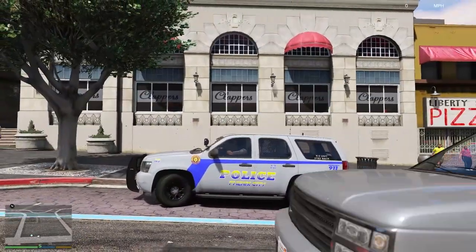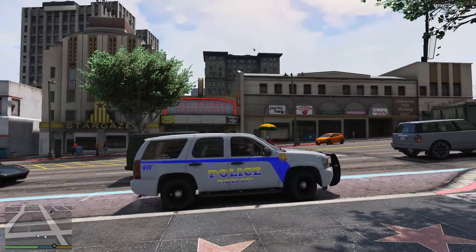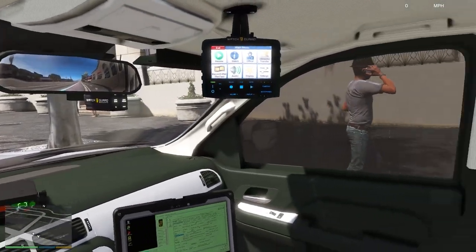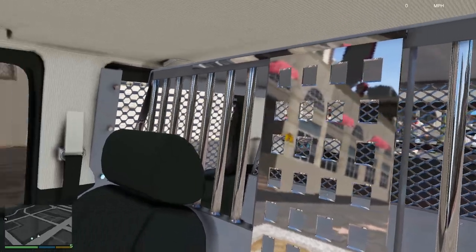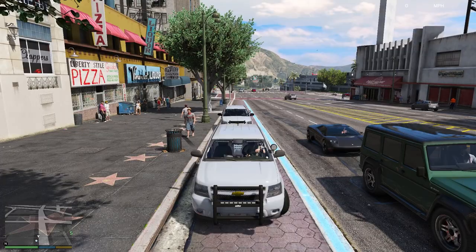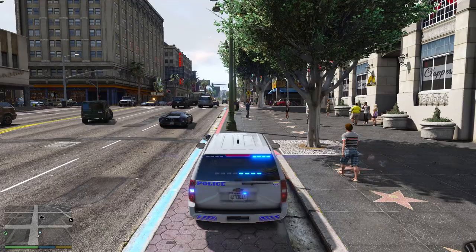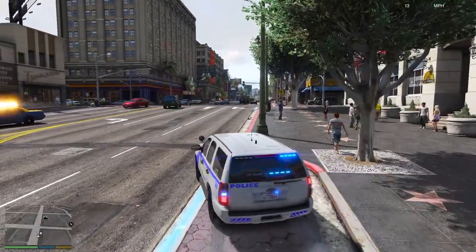This one is similar to the previous — an older-style Tahoe, but this one is a canine unit. Pretty much the same interior, just a little bit different in the back for the canine to be in there, which is quite nice. Same light setup — stage one lighting, stage two lighting — not much difference — and then stage three lighting with all the lights.